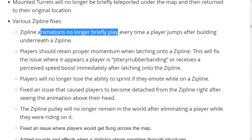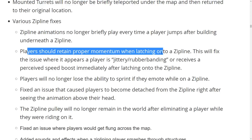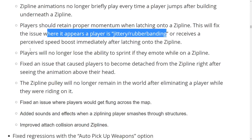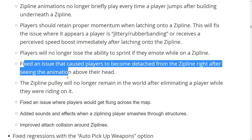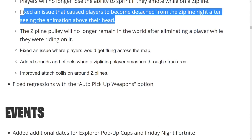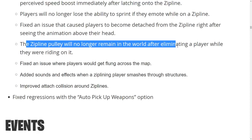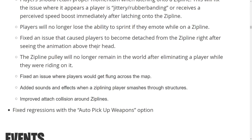Zipline fixes include: the animation no longer briefly plays every time a player jumps after building underneath a zipline. Players now retain proper momentum when latching onto a zipline. This will fix the issue where the player appears jittery or rubber-banding. Players will no longer lose the ability to sprint if they emote while on the zipline. Also fixed: an issue causing players to become detached from the zipline right after seeing the animation above their head, and the zipline pulley no longer remains in the world after eliminating a player riding it.